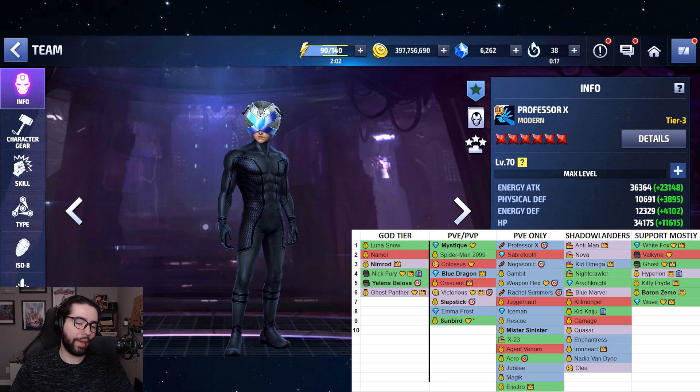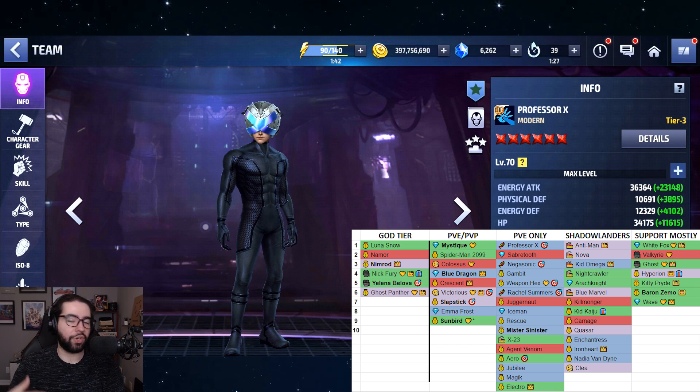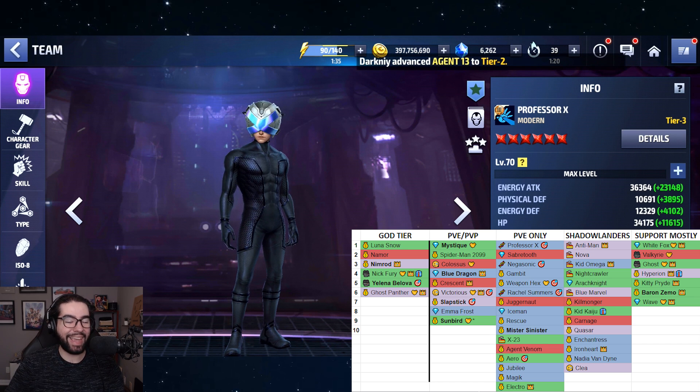Keep in mind Kid Omega, Bishop, Nightcrawler, and similar characters are technically danger room characters, but you can also get them from the processor, so they have multiple ways of being obtained. Because of that, they're generally easier to get and not as valuable for a mega tier two ticket - the easier a character is to obtain, the less value the mega tier two has for them. Another big one people are going to ask about is Yelena.